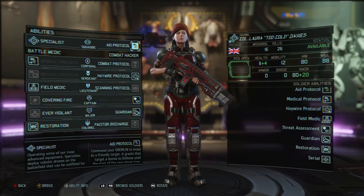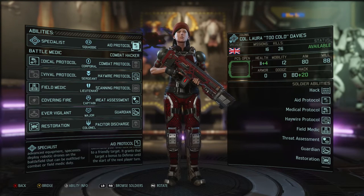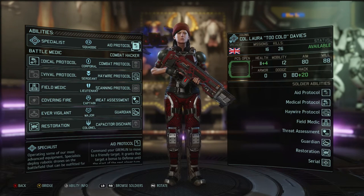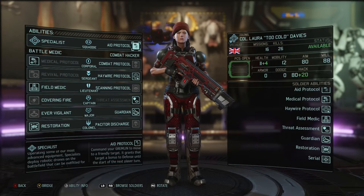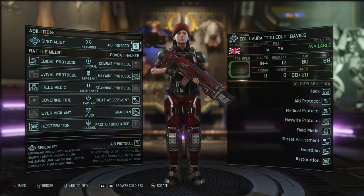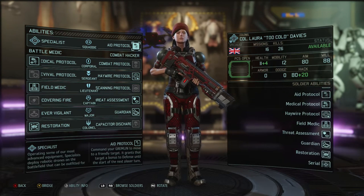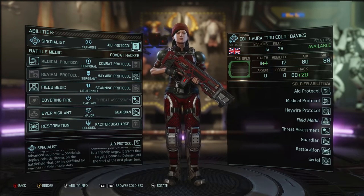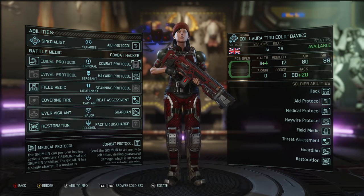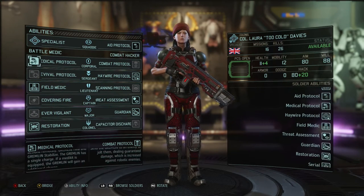The very first skill on the specialist is Aid Protocol. This allows the gremlin to provide mobile cover to anybody on the battlefield — you can provide that cover to yourself or to a ranger that is out in the open and a little more exposed. It grants plus 20 defence, the equivalent of high cover, and it lasts for one turn. It is the first skill at the squaddie rank, so every single specialist is going to get Aid Protocol.